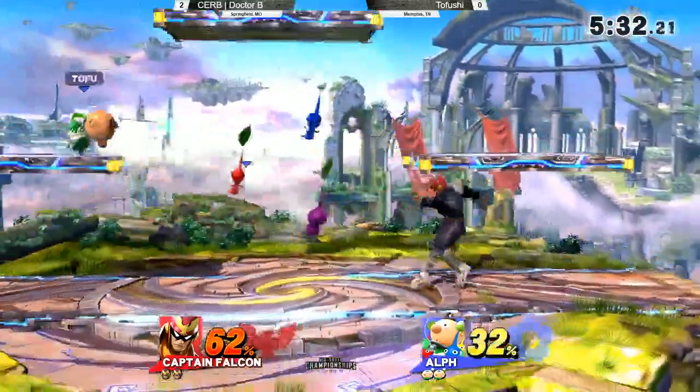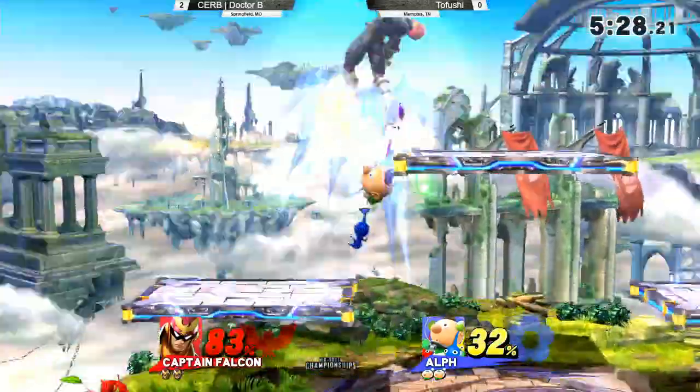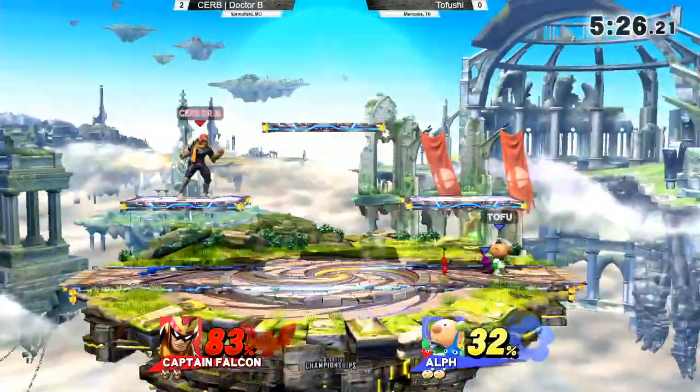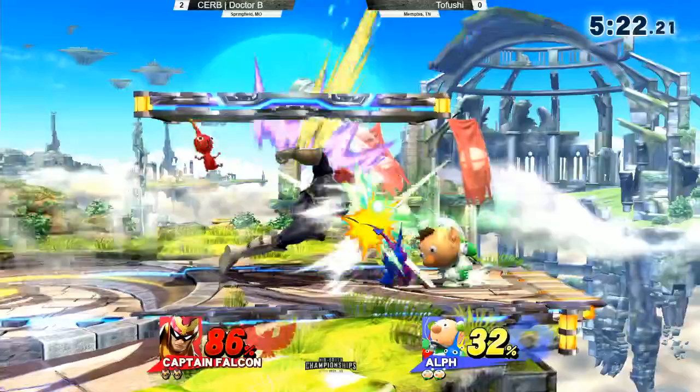Just trying to tick some damage on him right here, throwing the Pikmin at Dr. B. It's working so far, but the down tilt is going to get some stage control, giving him a lot of room to just kind of run around and throw those Pikmin.